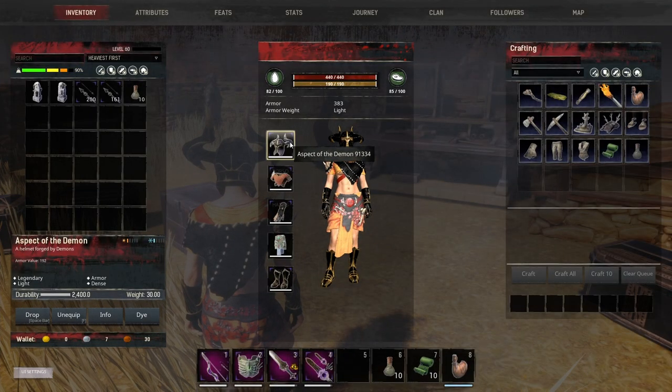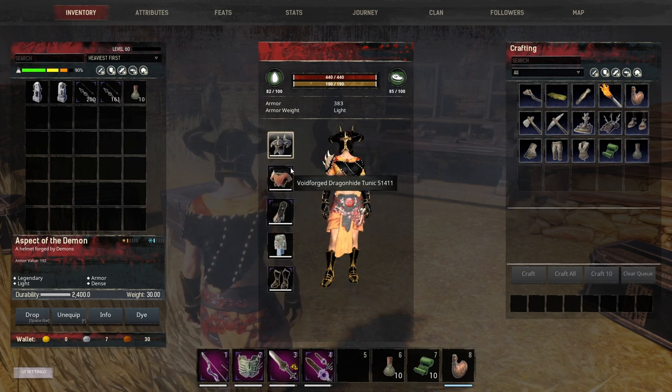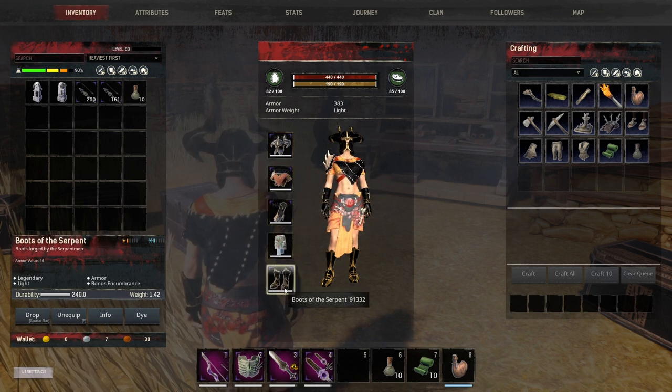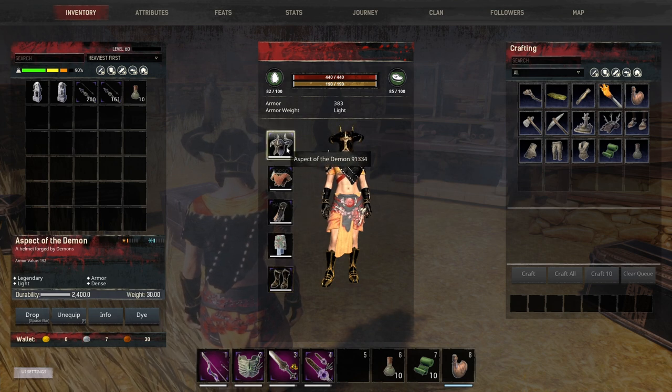For our helmet we are using the Aspect of the Demon, which gives us 192 armor. Note that none of these have any kits on them — put whatever kits on your armor you want. You can increase your armor even more, make it lighter, whatever you want to do. Another perk of wearing light armor is most of it weighs next to nothing.